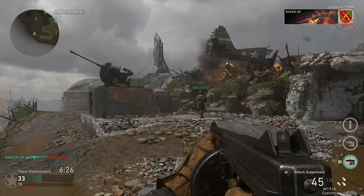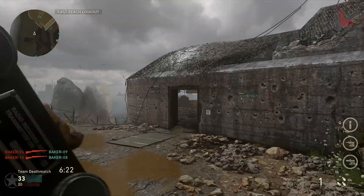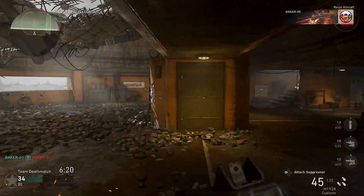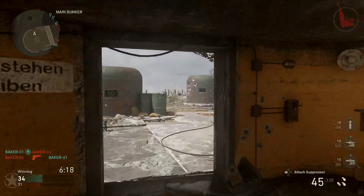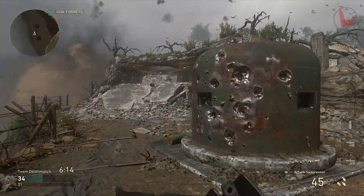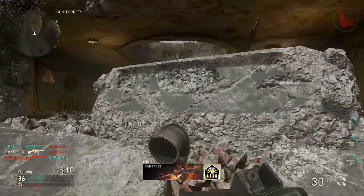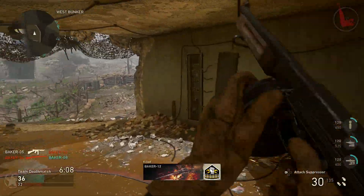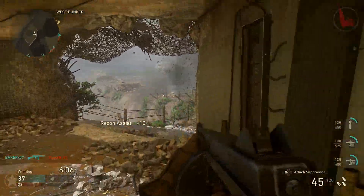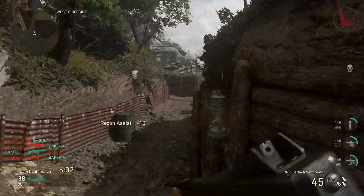Perks are back, they're just called Basic Training. Attachments are there too, just under Division Training. You'll have to rank up both Division and Basic Training to unlock more perks and attachments. The Division Skill, I believe, is the one thing set in stone for whatever Division you choose — so Infantry One and Infantry Two both have the Bayonet Charge.